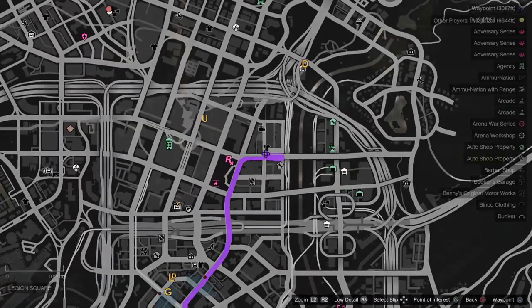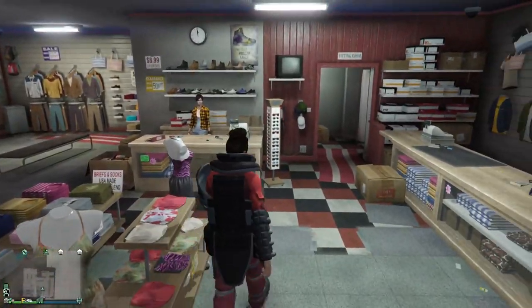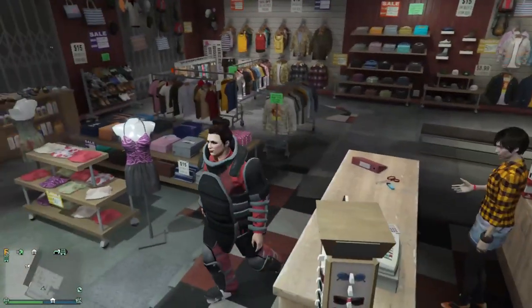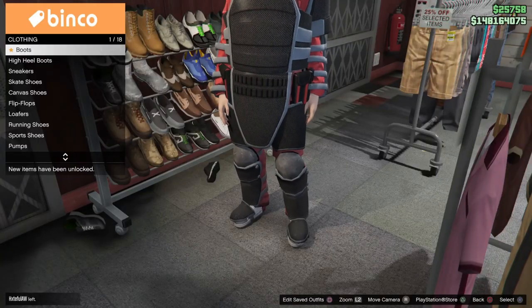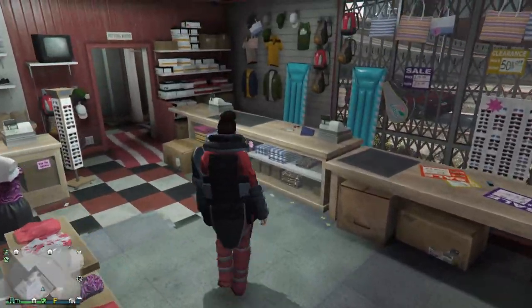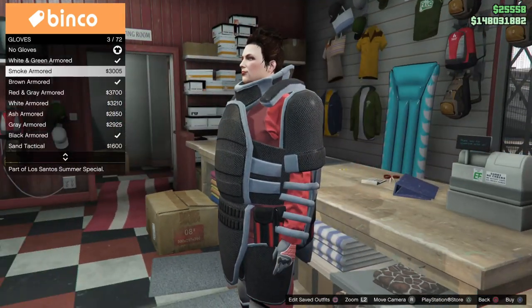Go ahead and save this outfit inside of the clothing store. Once you're back online, save this outfit in slot 20 once again. From here you can change any accessory you'd like — your sneakers, hat, glasses, earrings, and gloves.